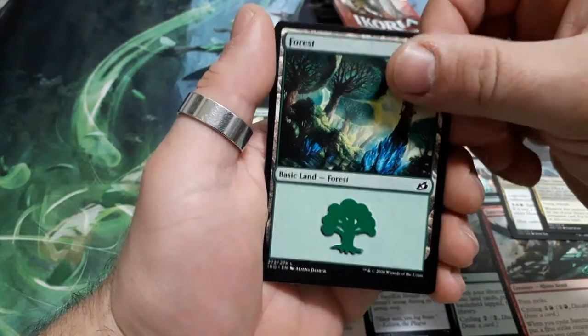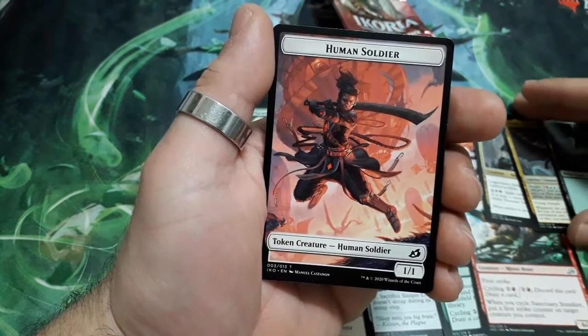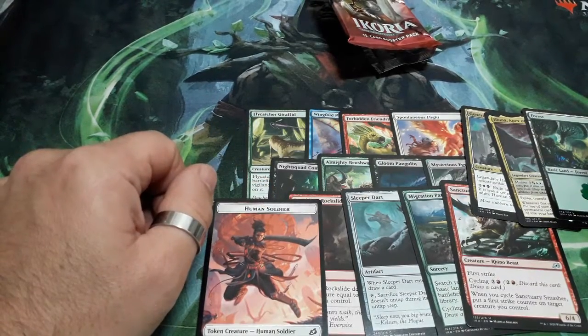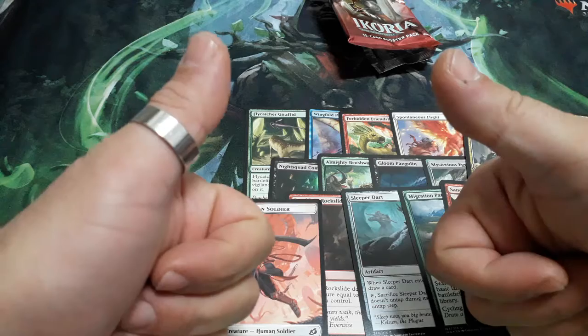And we have a Forest. And finally we have a Human Soldier token creature, a 1/1. So this is what I have to share with you. I hope you like it and enjoy it. Until the next time, see you!